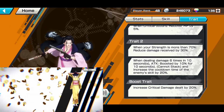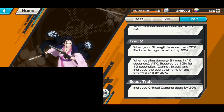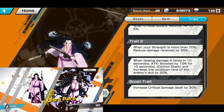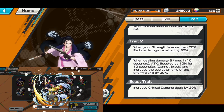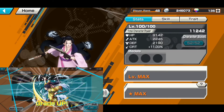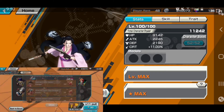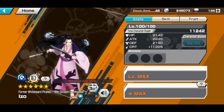Boost trait increases critical damage dealt by 20%. Unfortunately I was only able to pull two copies, so I have a little work to do before I can use him in the treasure hunt, but I'm happy with those pulls — they weren't bad at all. That's all I have for this one, I'll see you all in the next video.